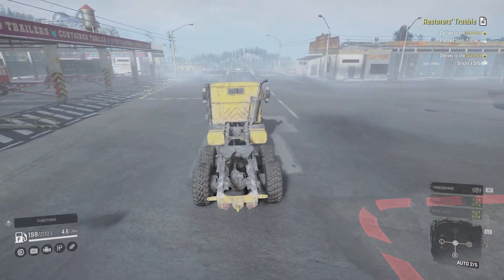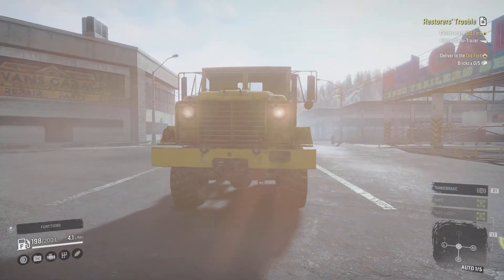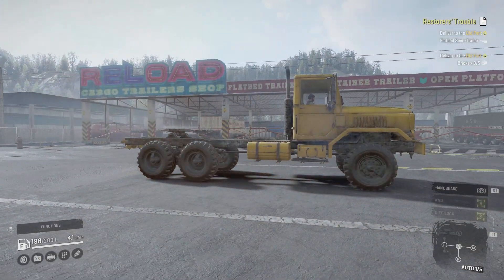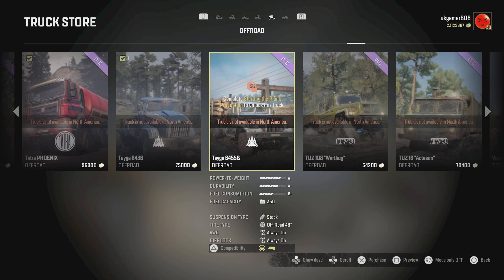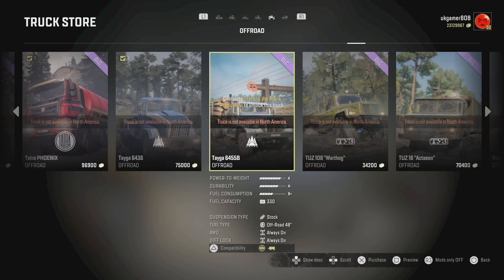Hello and welcome to SnowRunner Phase 6 — or Season 6 — vehicles. In this video I'll show you where they are. The first vehicle is the ANK MK38 Civilian, which is available from the garage as long as you're in America. The TEGA 6455B is not available in North America.